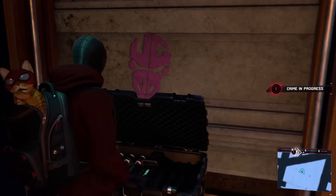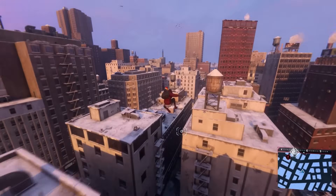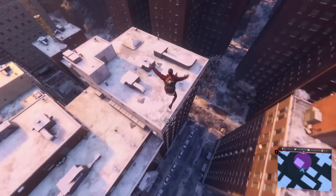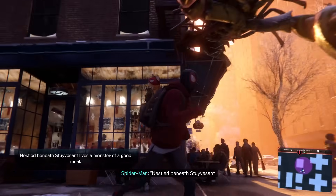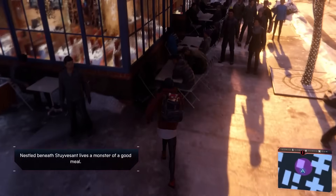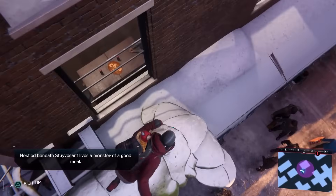Getting a little bit closer to the cache - it's going to be right over here. We'll start searching around. Here we go - awesome, glad to find another one. With that done, there's another crime in progress - there always is. We're almost to where we need to be. Yep, I think right about here - 'Lobster Bill's - hold the ground for dad. Nestled beneath Stuyvesant lives a monster of a good meal.' Pretty sure I know which monster he means.